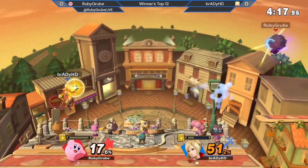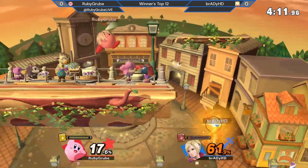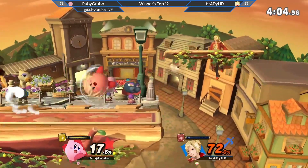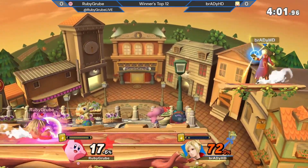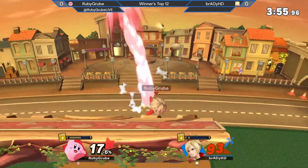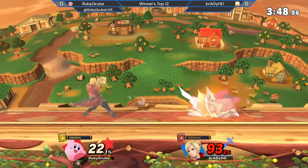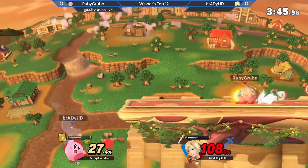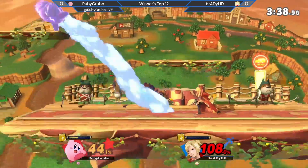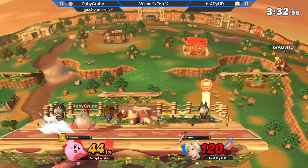RubyGruby gonna find the inhale — now he's got Robin's power, and he's got Brady above him. Gonna make it back. No challenge from RubyGruby — I'm surprised, that would've been where I would've been swinging. Thoron charge from RubyGruby; Brady gonna avoid it. Excellent spacing with the V-reverse from RubyGruby, really playing well. Brady trying to come back, Ruby just not allowing him. Getting scared at the ledge was possibly a really bad thing to do, but it didn't lead to anything for Ruby. Brady slowly but surely trying to bring it back.